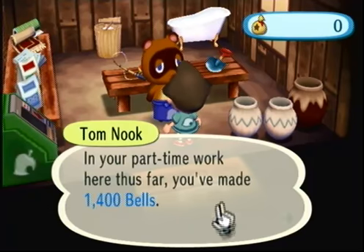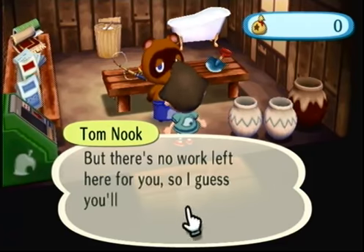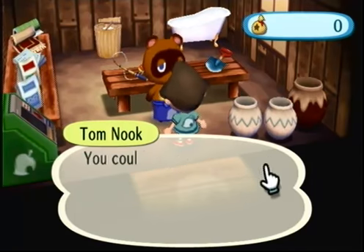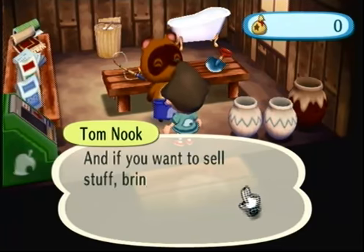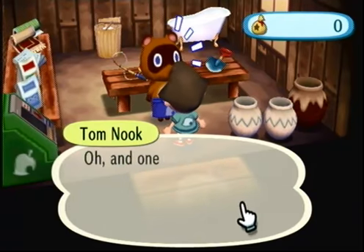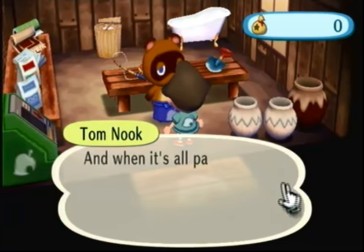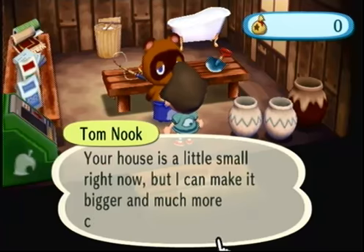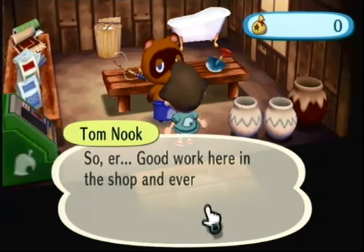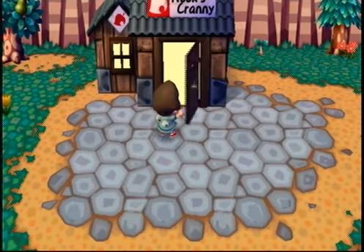We made 1,400 bells and we still owe 18,400 bells. "You'll have to find another way to pay off the loan — help people in town, sell things you don't need, do any number of activities to make money. Pay off your loan by wiring me money from the ABD in the town hall. When it's all paid off, we can talk about home renovations — you can expand your home once you've paid it off." That's exciting — we are done with our employment!